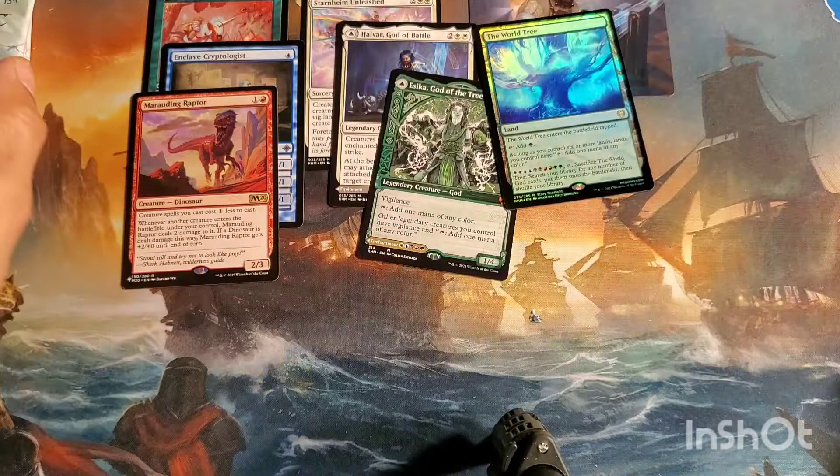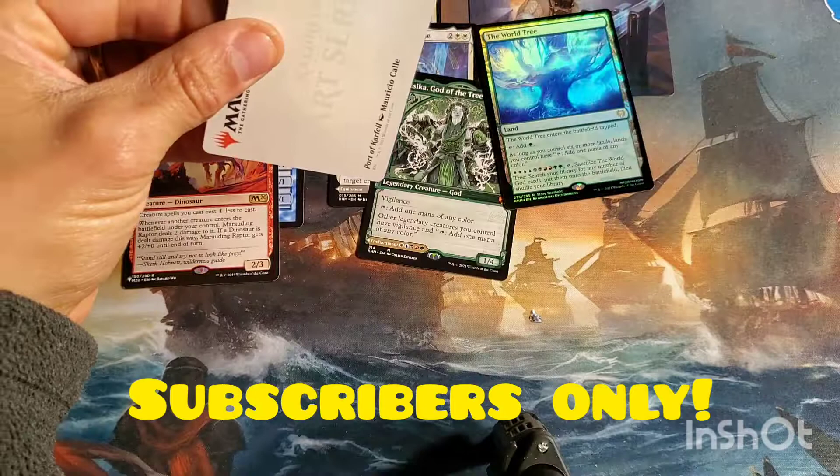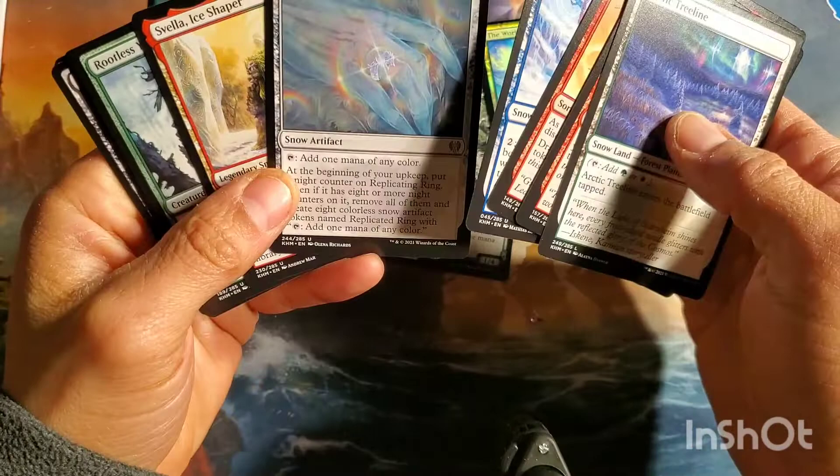All you have to do to enter: if you want to enter for the dragon, leave a comment hashtag dragon. If you are looking for the Valki, do hashtag valky - that will put your name in the hat. Good luck to everyone involved - hashtag dragon, hashtag valky.